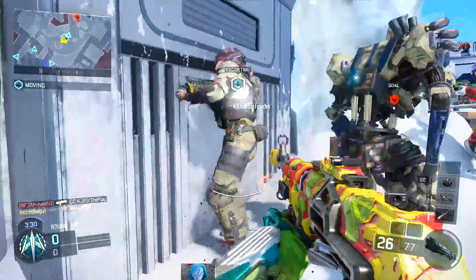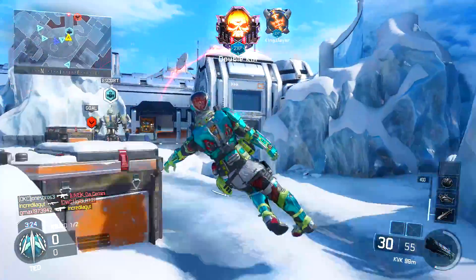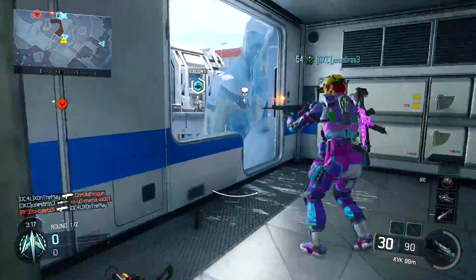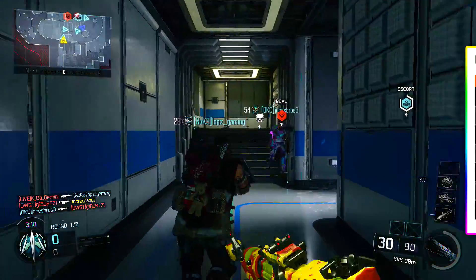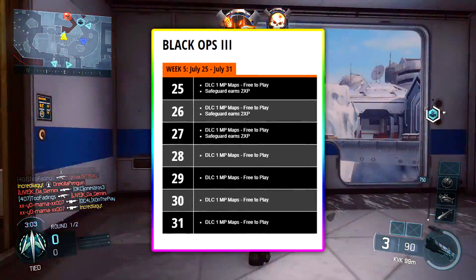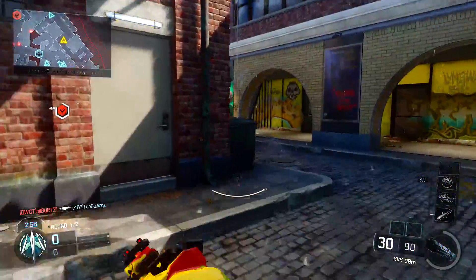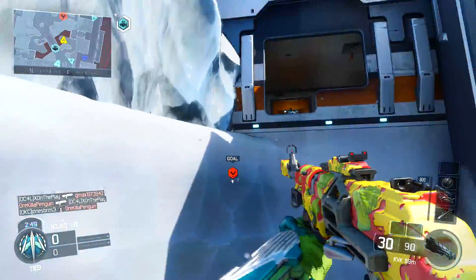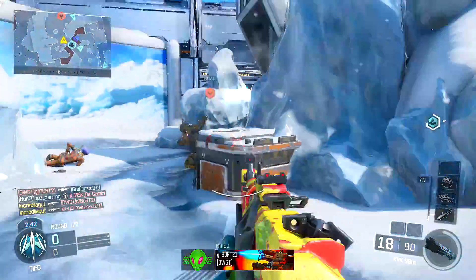Obviously today is August 1st, 2017, signifying that today is the final day of the Days of Summer events in Call of Duty Black Ops 3. I'm not gonna lie, I am actually really upset. Here was the last week of Black Ops 3 Days of Summer and everybody was so excited — everybody thought Treyarch was definitely gonna come through and surprise us with something at the end. But lo and behold, we ended up not getting anything: none of the new camos, not even a new game mode or new contracts. So what happened, Treyarch?